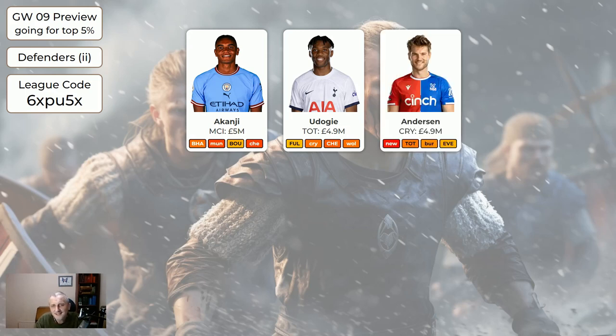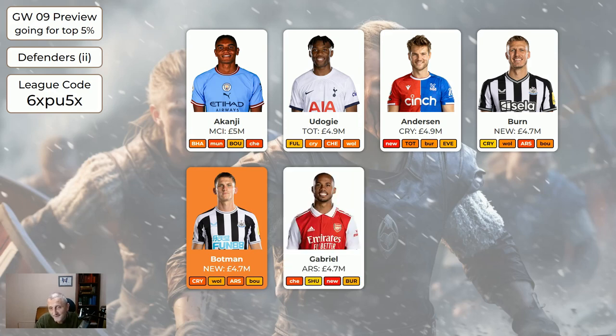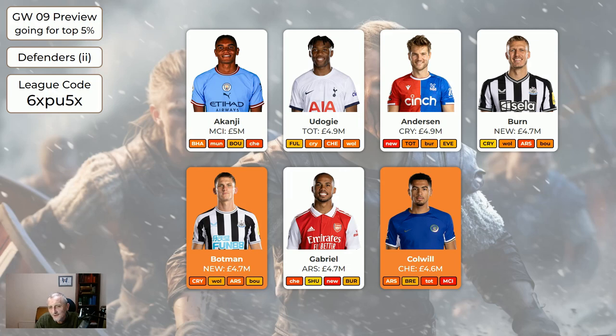Udogie at 4.9 is nice and attacking with an easy game coming up. Anderson probably won't keep a clean sheet this week, though he's got a couple of goals this season and Palace have been quite good defensively. Burnham and Botman — Newcastle defenders are still okay to get, but Botman is still an injury doubt so don't buy him, and if you want to sell him for someone else that's fine. Gabriel at 4.7. Colwell — I've got him as sellable because apart from Brentford next week, their fixture run isn't great. He may be in my squad and I'd keep him, but he's sellable if you want — especially on a wildcard.